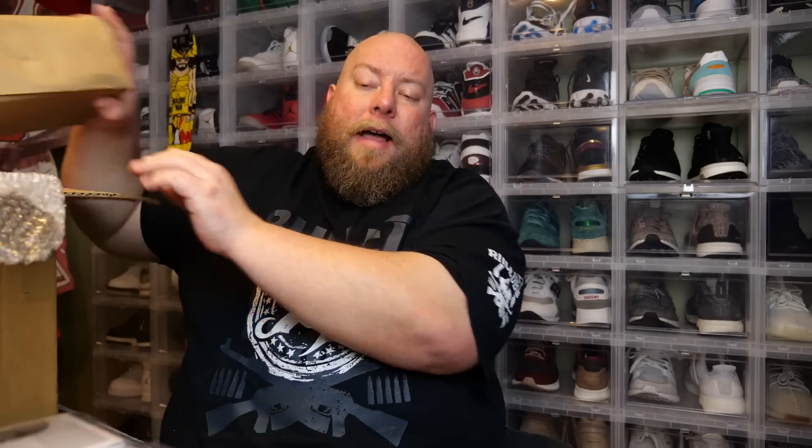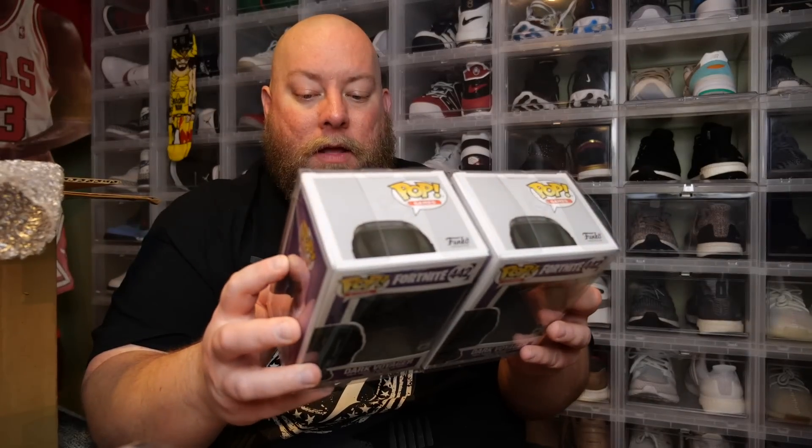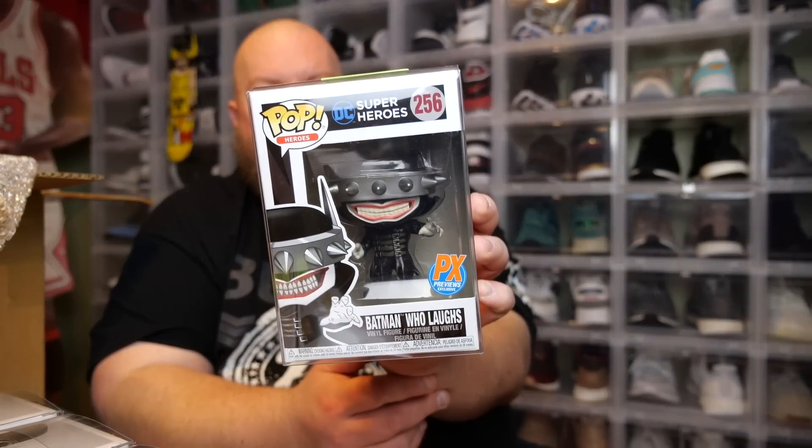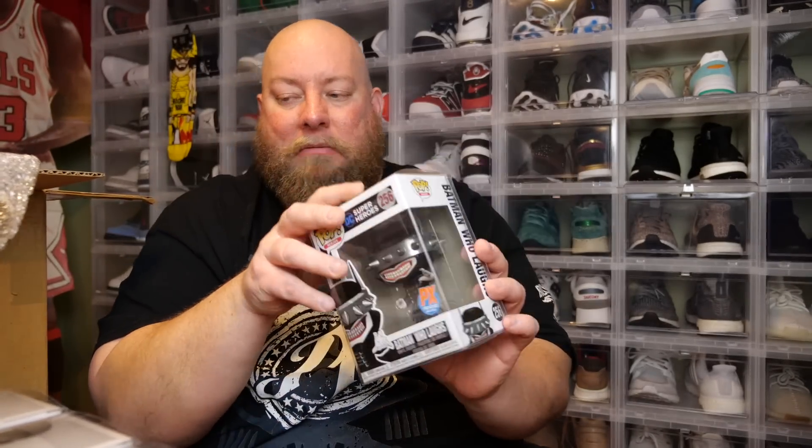We got four left and two hits. One, two, three — oh, that's the same one from earlier. Dark Voyager again. So you can get duplicates out of these mystery boxes because there's no guarantee. I got two of the Dark Voyager commons. Next, number eight — this one is a hit. One, two, three — The Batman Who Laughs, Dark Knights. I've gotten this one out of three or four mystery boxes now. Yeah, it is a hit but it's just a common Funko Pop in terms of price.